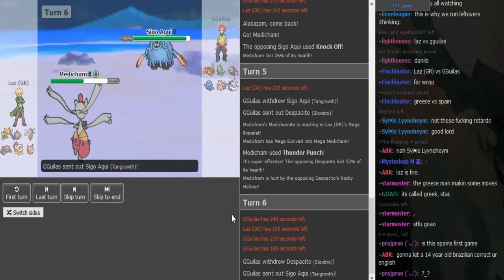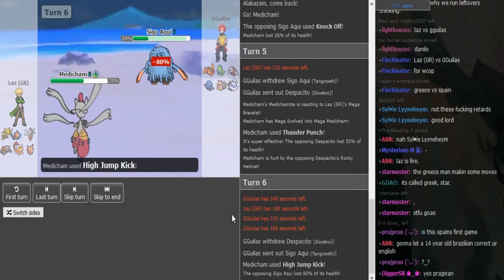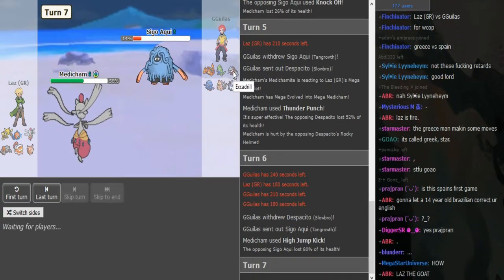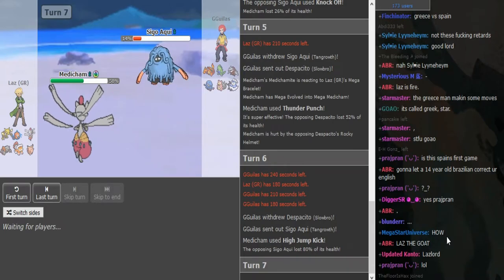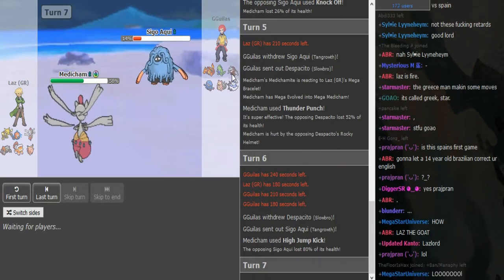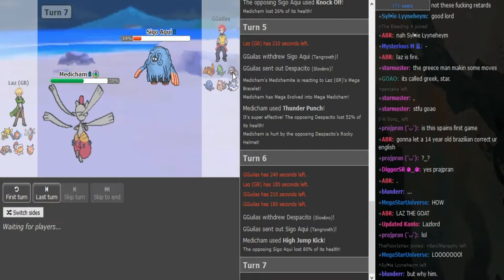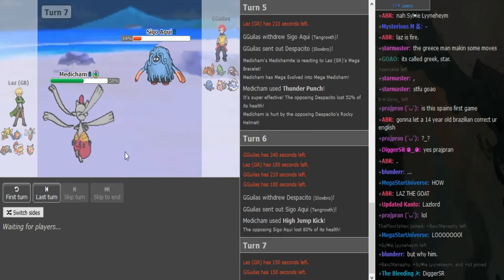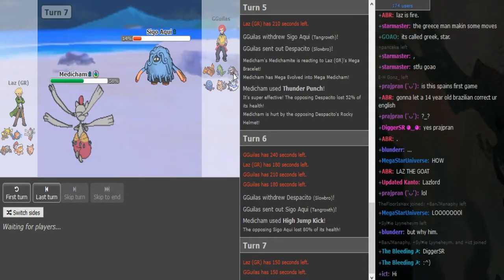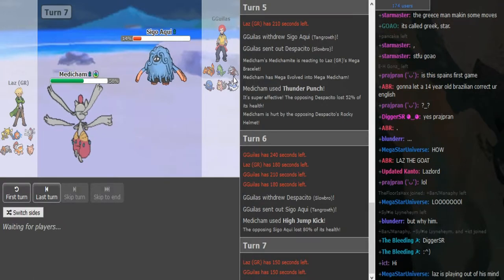Is it worth going for High Jump Kick here? He does go for High Jump Kick predicting the Excadrill potentially. I don't think he had to make that play — the only reason you make that play is if you fear the Jolly Excadrill coming out. But I probably would have just played it safe because the Excadrill doesn't even have anything to threaten your Rotom Wash. It's not gonna be Mold Breaker with Tyranitar most likely, so you could have thought about an aggressive play on the next turn and stayed in with Medicham.